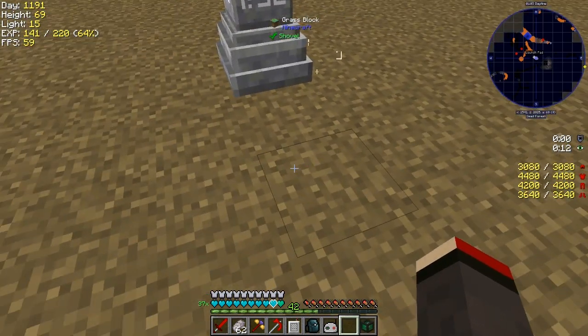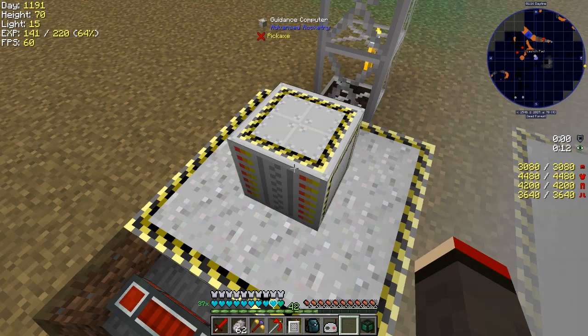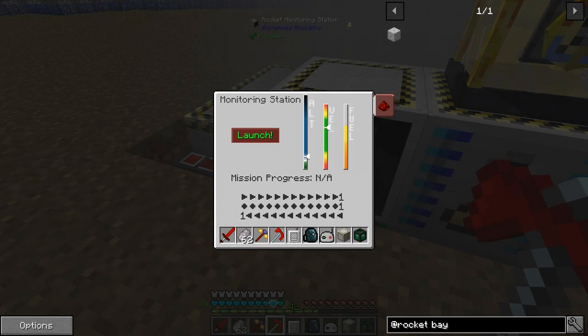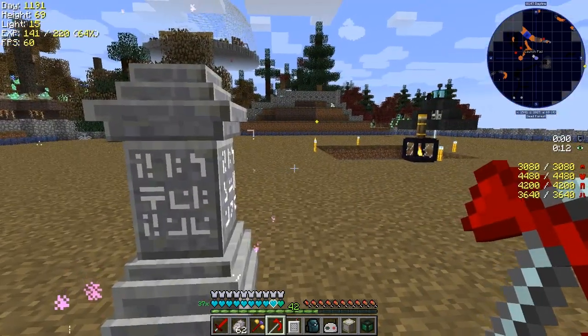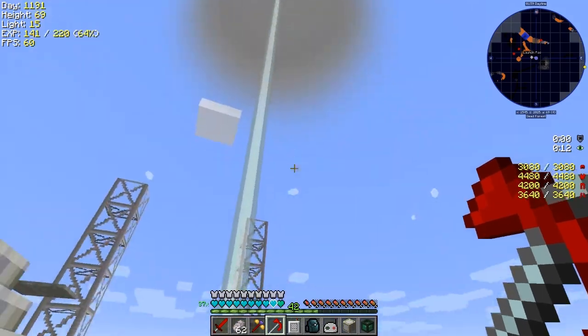That's going to take a while to get up there. In the meantime we can build our own rocket. I have to build it in the same place since I've only got one rocket assembly machine. We need the guidance computer. I'm probably going to have to wait for the smoke to disappear. Let's check the monitoring station - the velocity is increasing nicely and so is the altitude. It's exactly - this design has exactly enough fuel to go up. We just have to wait for the fumes to disperse.